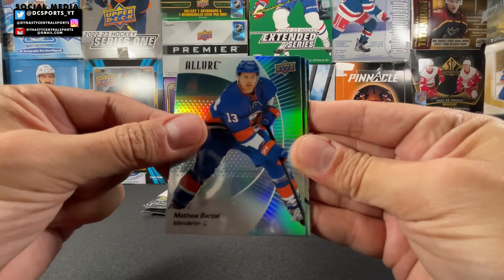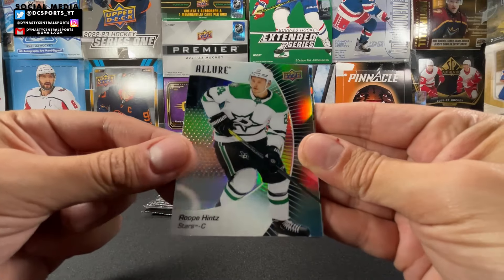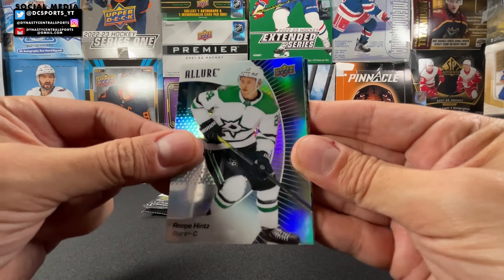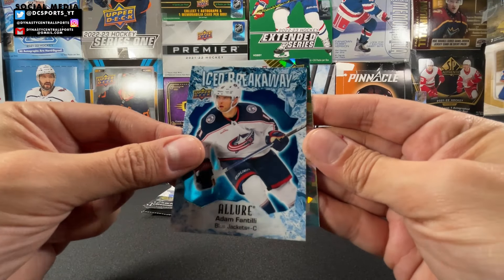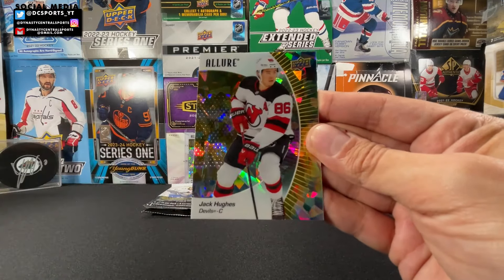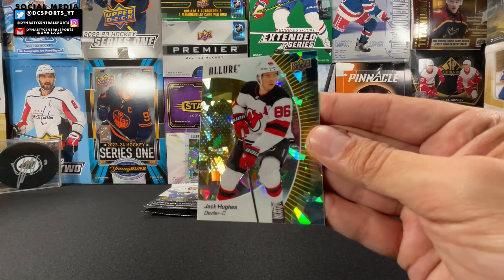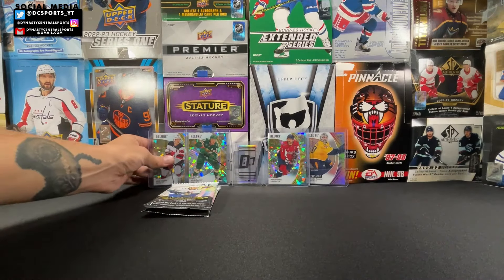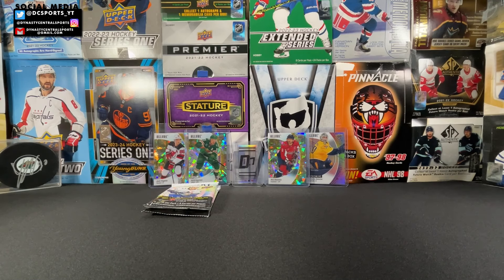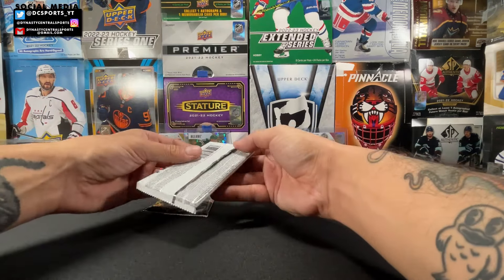Braden Point, Matty Barzal, a black rainbow of Rope-A-Hints, an Ice Breakaway of Adam Fantilli insert, and a yellow taxi of Jack Hughes. That's a pretty good one as well — Jack Hughes, good name. Still looking for that confetti in this one. These yellow taxis in my opinion look fantastic, they just gotta be renamed — just tweak the name.